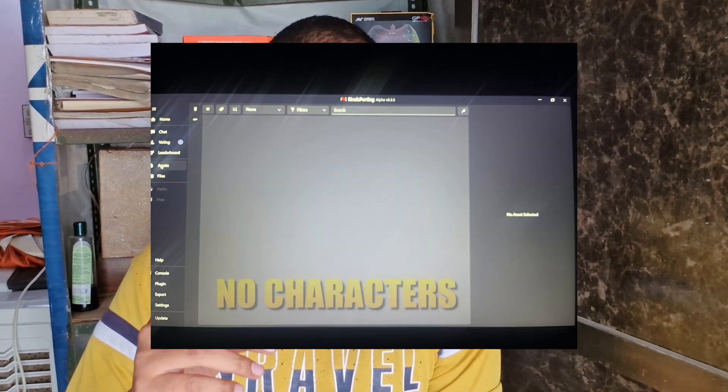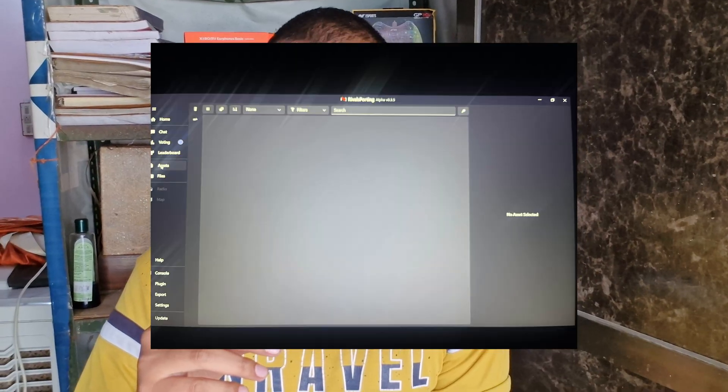Sometimes there are no characters found in the asset tabs and file tabs. I can't guarantee that I can give you a fix for all these problems, but I will tell you a setting and a simple method which will basically fix most of your RivalSporting errors.